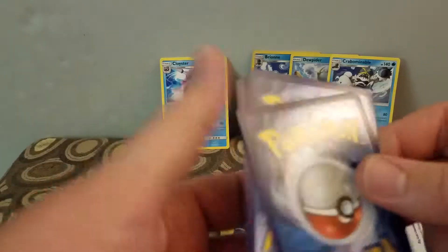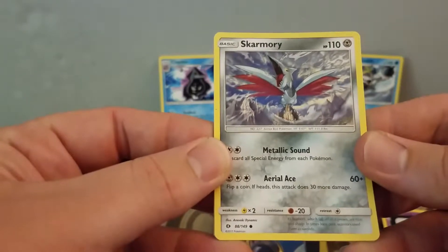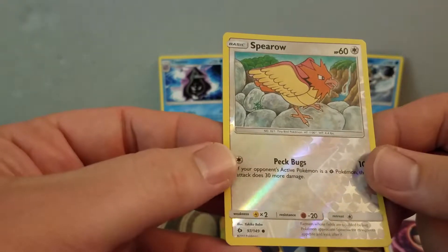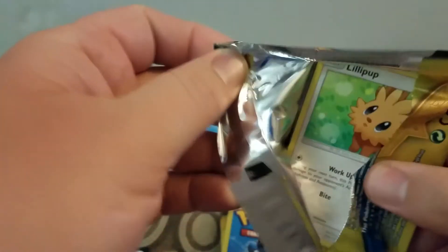So we're hoping for a GX or EX or whatever's in here. I have a Skarmory, a Timer Ball, and a Reverse Holo Sparrow. So, five for five. Alright, I'll take it.